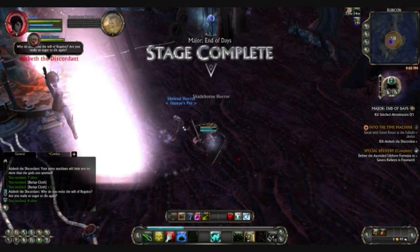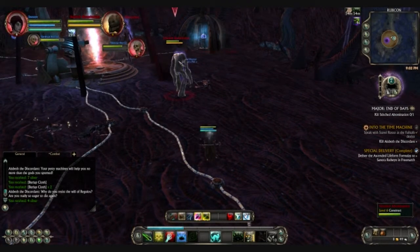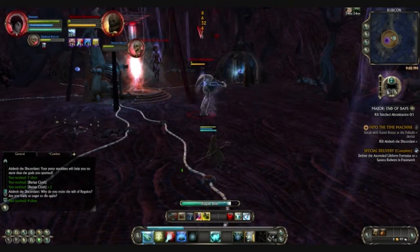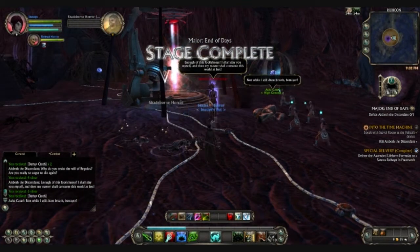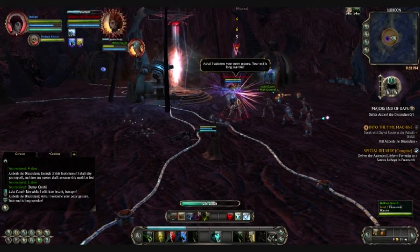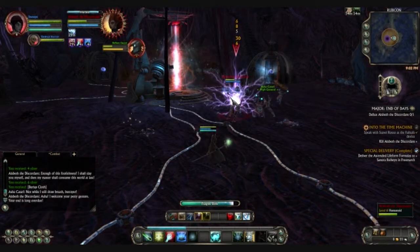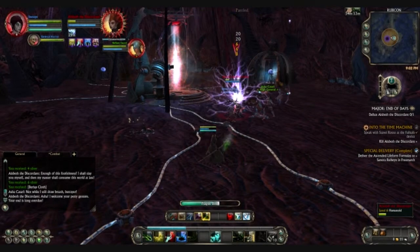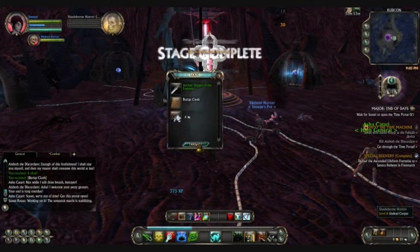Why do you resist the will of Regulus? Are you really so eager to die again? Now we have a stitched abomination who I cannot target. There we go. Wow, I had some lag. Enough of this foolishness, I shall slay you myself, and then my mass shall consume this world at last. I'll just beat her up, and the guards and Asha Kalari all come to help. So you can take a beating. Stage complete.